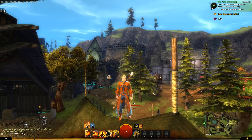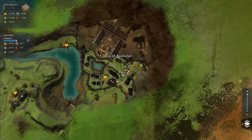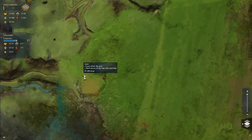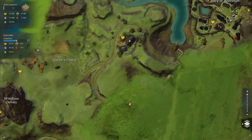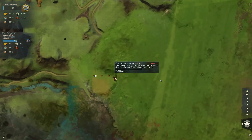Hey everybody, welcome back to another Guild Wars 2 playthrough with Swift Wings. Last time we took on the Shire of Beetle Run and completed the waypoint quest and vista. This time we're gonna head down here, find this scout after this point of interest, come out this way, and then find the scout and do this quest.